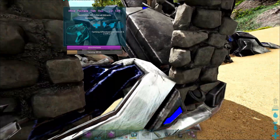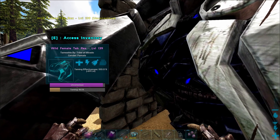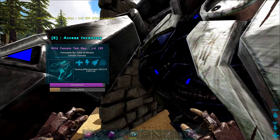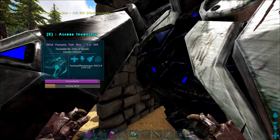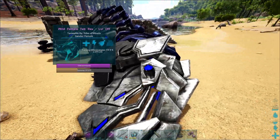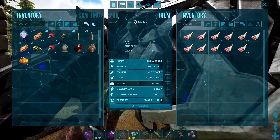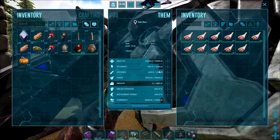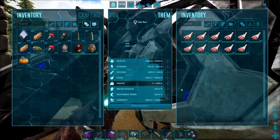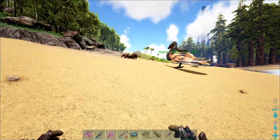Alright, does not need any narco berries. Plus 69 levels — oh my shit. She's going to be over 200. Who's a good girl? You're a good girl. 500 health base, 200% damage base. Pretty shit weight, but who gives a fuck about weight for Boss Rexes. This is going to be a good Rex.